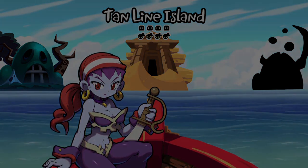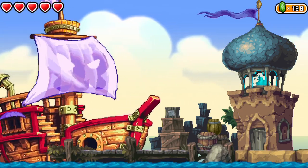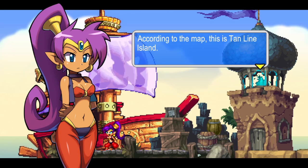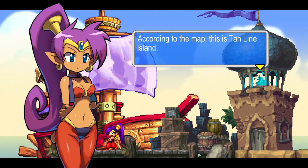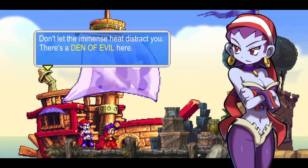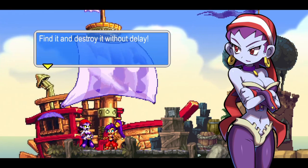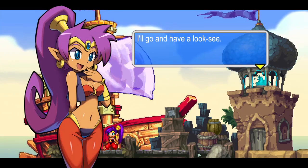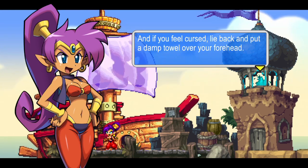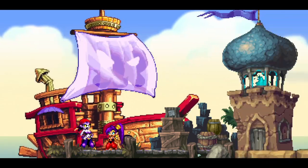Let's shove off for Tan Line Island. Find out just how much of a tan we can get. Shantae's already pretty tanned, I feel like. Not sure if she can get any more. According to the map, this is Tan Line Island. It's hot! Don't let the immense heat distract you. There's a den of evil here. Find it and destroy it without delay. I'll go and have a look-see. You just leave everything to me. And if you feel cursed, lie back and put a damp towel over your forehead.